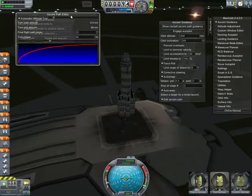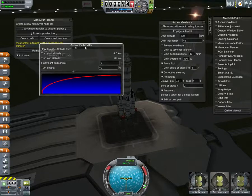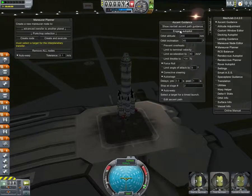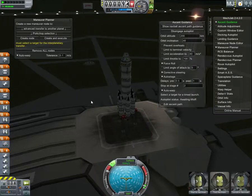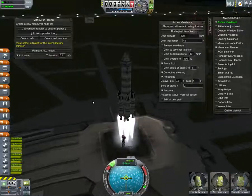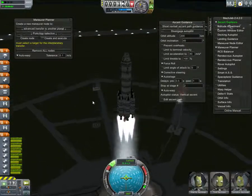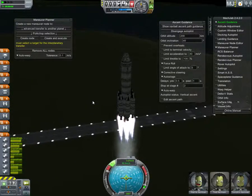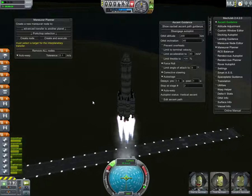You can edit the ascent path, so we can drag that and change the shape of anything. I'm going to put that at 75. All you do is hit R, make sure your stuff's on, engage your autopilot, hit space and hit space again. It's fairly straightforward.